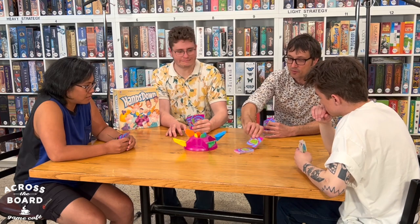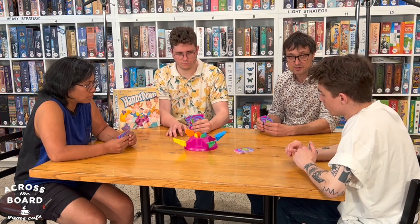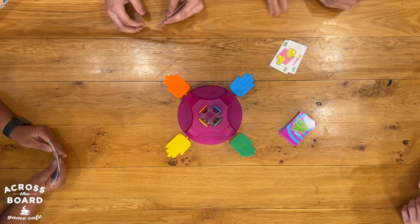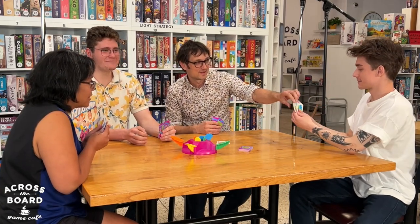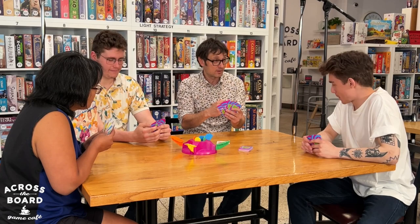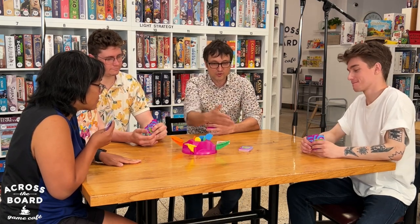So I'm going to start my turn, draw one to hand, and if I have no pair I can pass, or I can fake. If I have a pair then I'm going to do this — [slams] — so I have a pair! I get to choose a card randomly from you. So now if I had a pair I could hit the thing, or I could fake, or I could pass. In this case I'm going to pass to Jack.